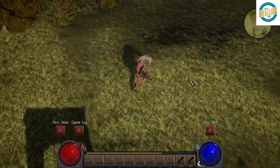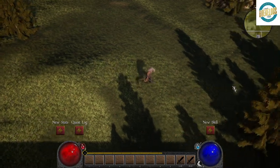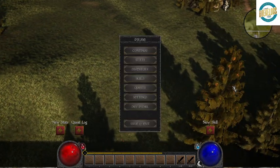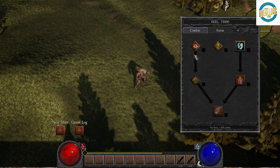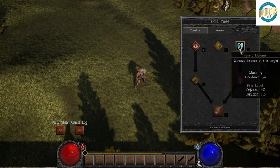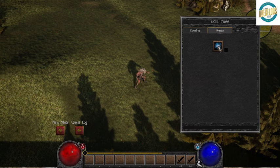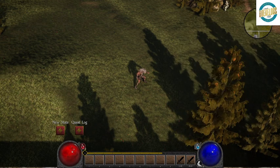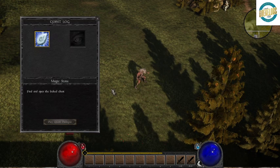I can zoom out — there we go. So I actually have a bigger map. We got skills — I want your world mastery, iron skin increases the defense. Then we got auras as well. Obviously I can't do anything with this, I think. Let's see if there's a quest.